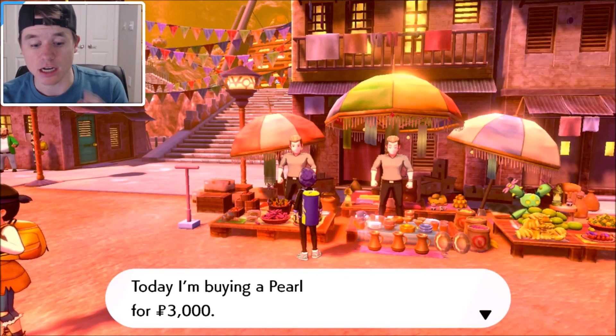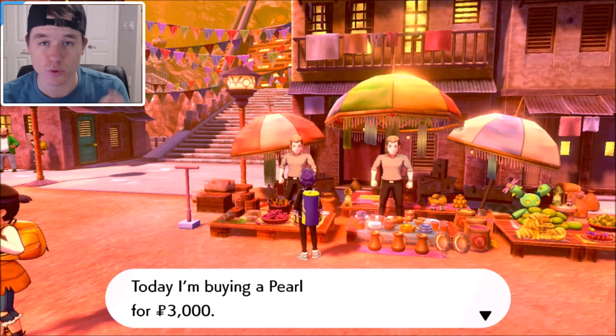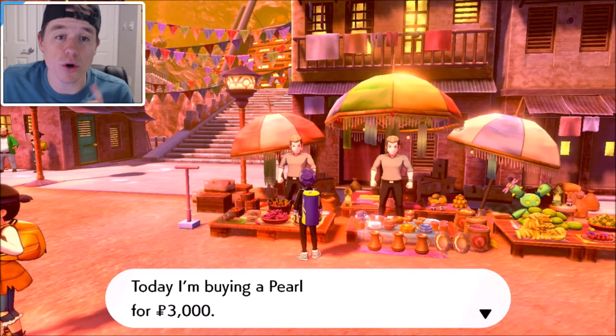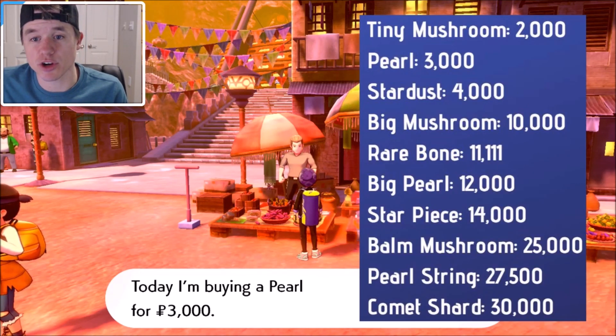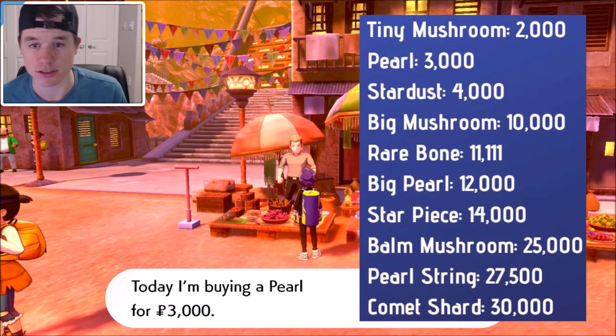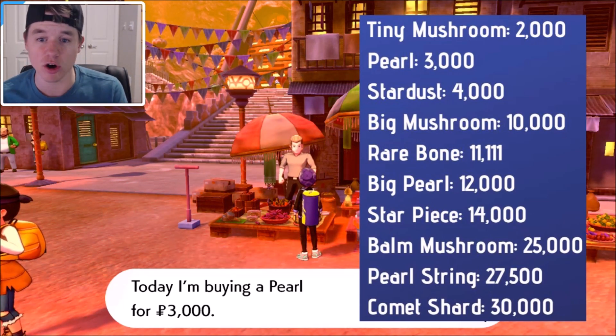So what you want to do is sell these items to him. What are the items you want to sell? Well, I've got you covered. These items right here you want to sell to this guy in Stow-on-Side: tiny mushroom two thousand, pearl three thousand, stardust four thousand, big mushroom ten thousand.